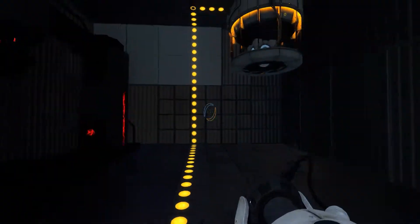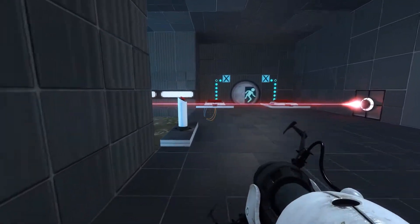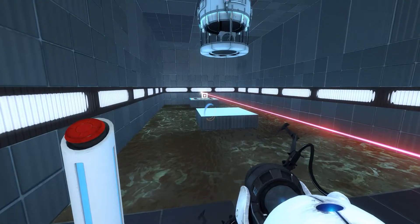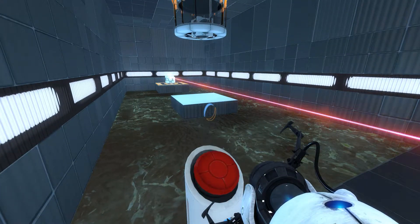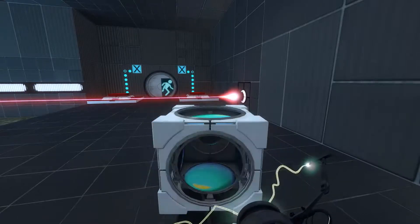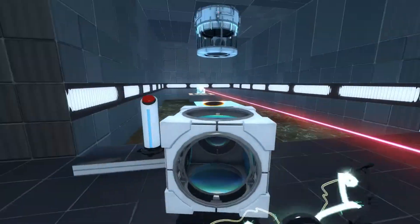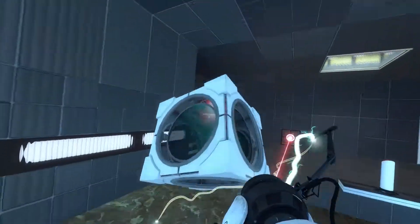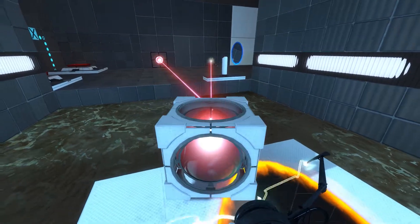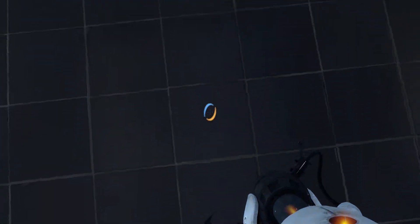So let's see. We need to do this. Can I just put a portal there? Oh, I can do this. That works. I need to... Oh! Okay. This is going to be tricky to do. Need to have the cube sitting where it won't fall back into the portal. That should be fine.